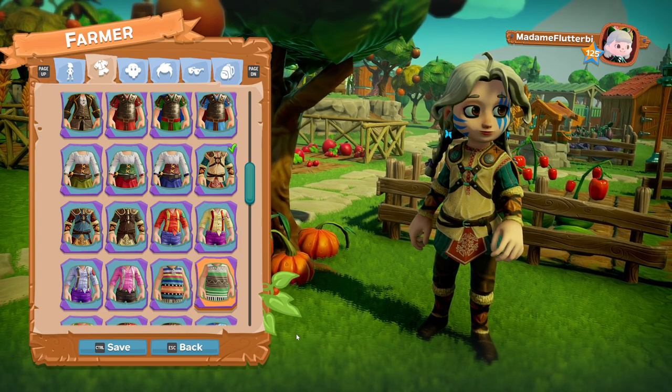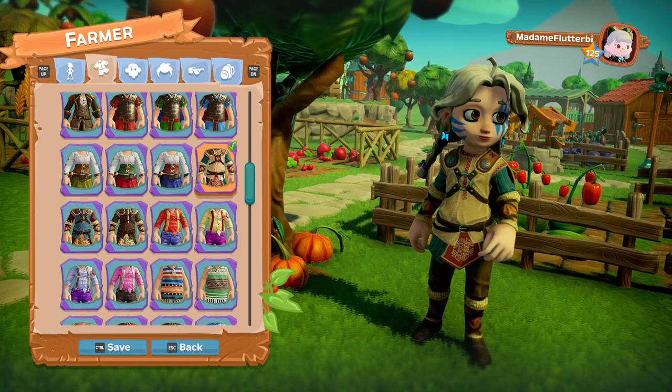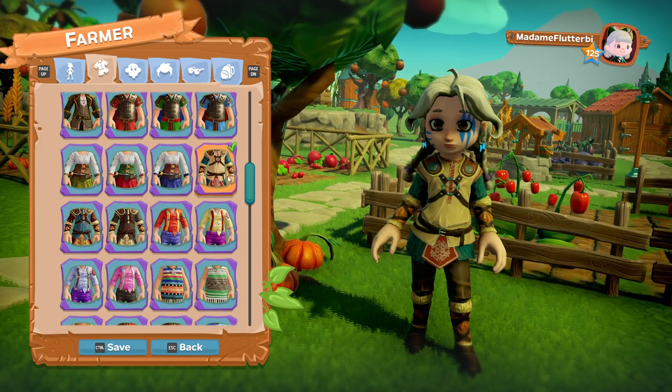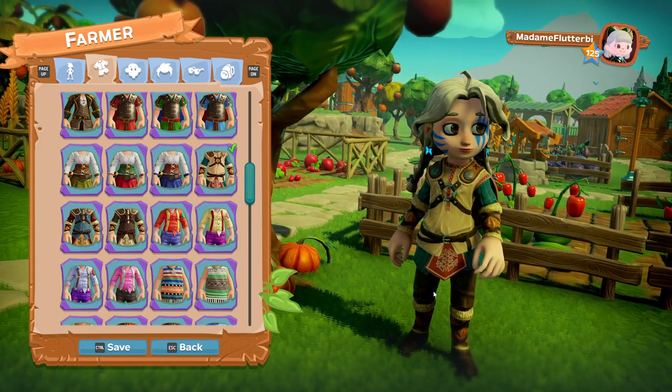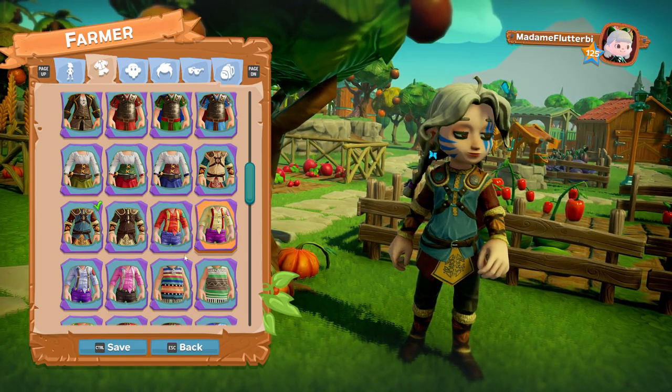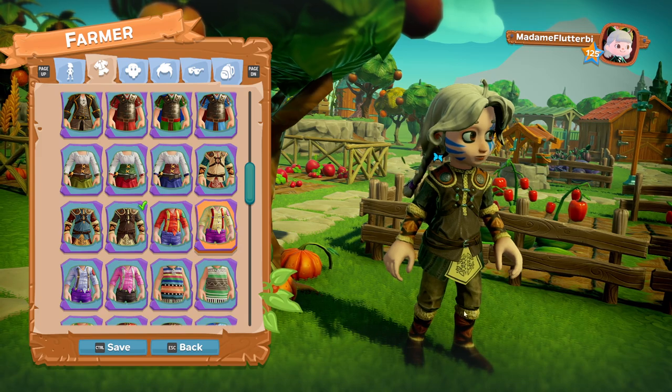On to the outfits — these are little leather outfits. As you can see, there's one in cream with a little green and red trim, one in blue with brown and cream trim, and one in brown with cream trim. Nice little outfits there.